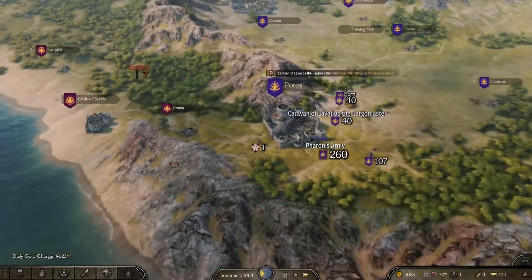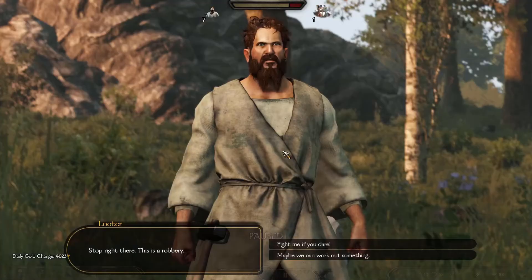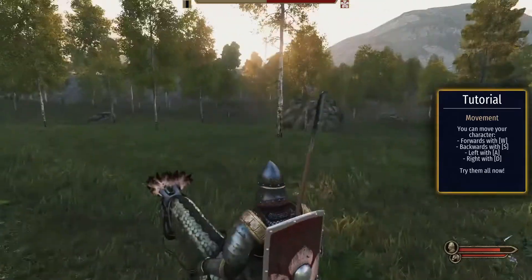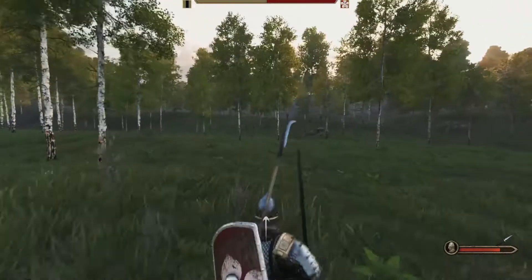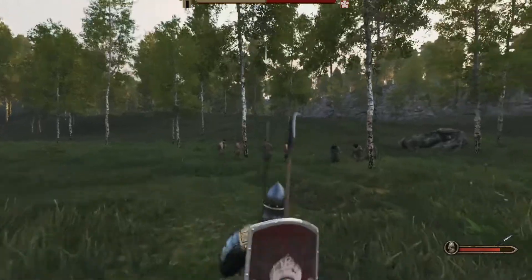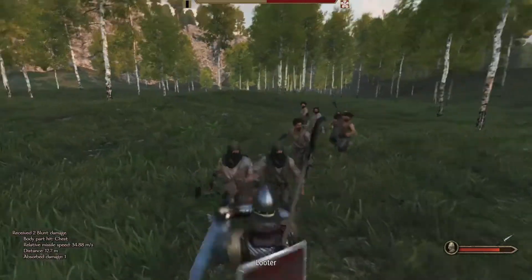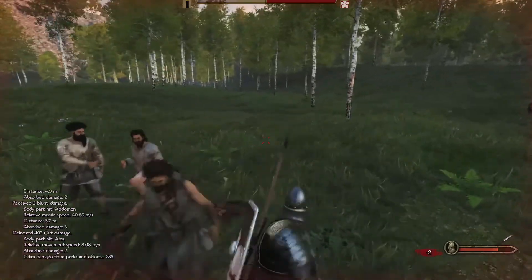Let me just show you how strong we are to start off — we're going to fight some looters, just some normal looter boys. As you can tell, we move really fast. We do have a shield, and we're not going for any range. 316 damage with one hit — so we are a very formidable force. Us alone can pretty much clear an entire battlefield. Emphasis on the God King part.